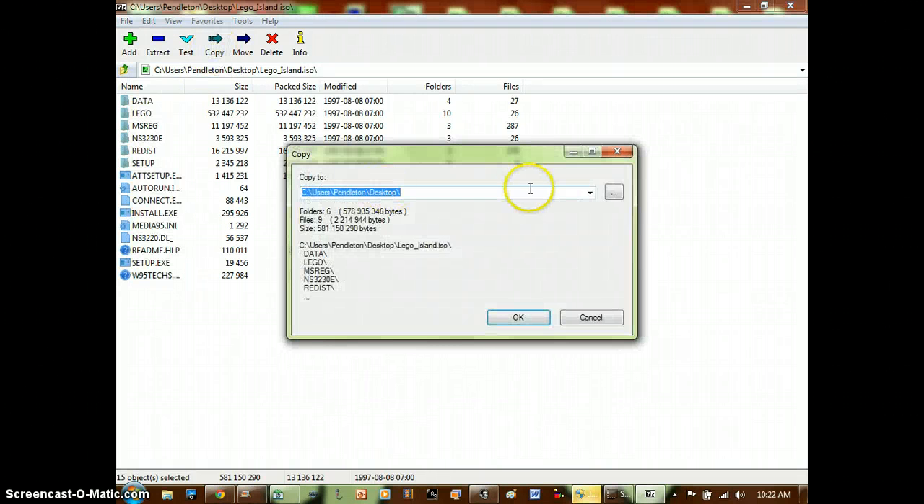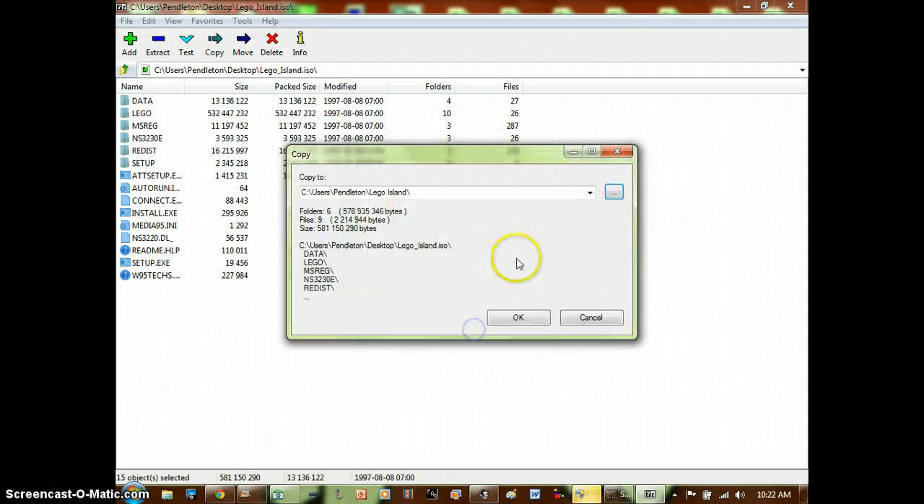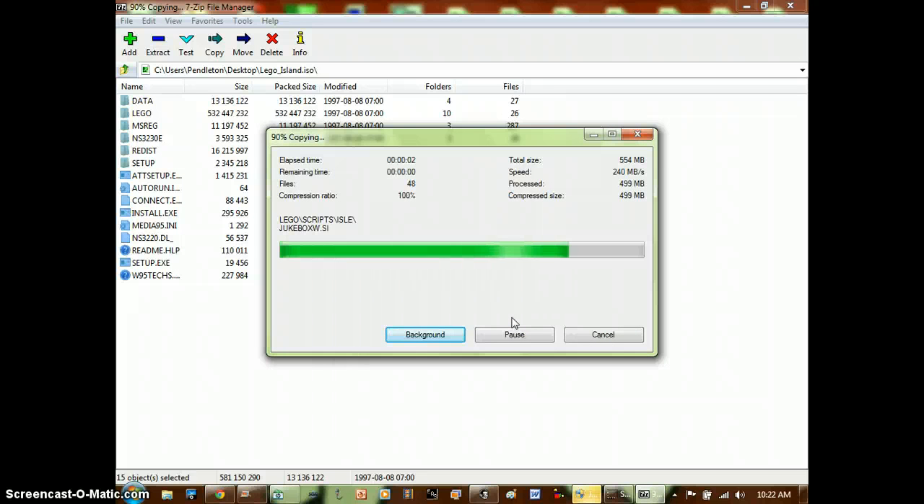You're going to copy these, press the dot-dot-dot, go to Minecraft, make a new folder and name it 'Lego Island', then hit okay and it's gonna copy. Wait for about 15 seconds, maybe more.